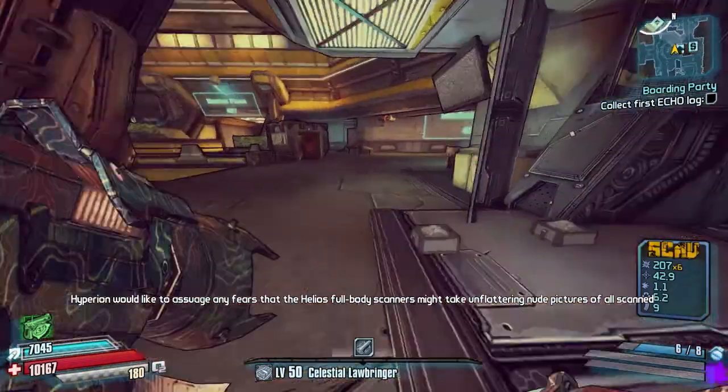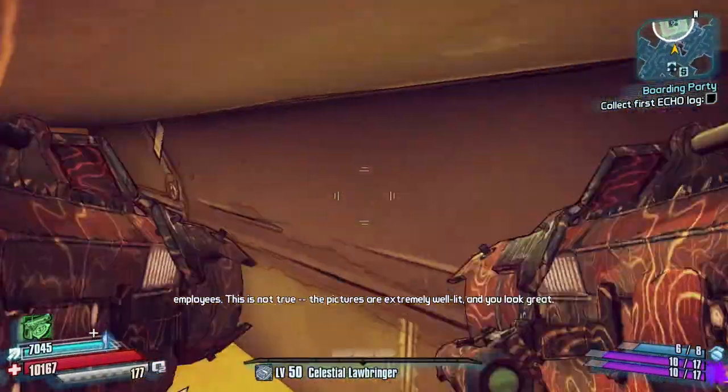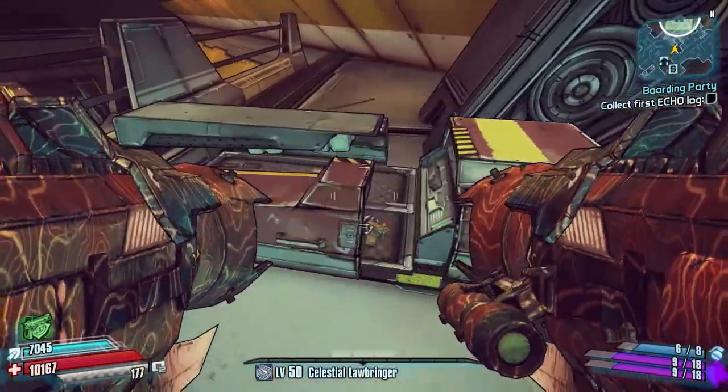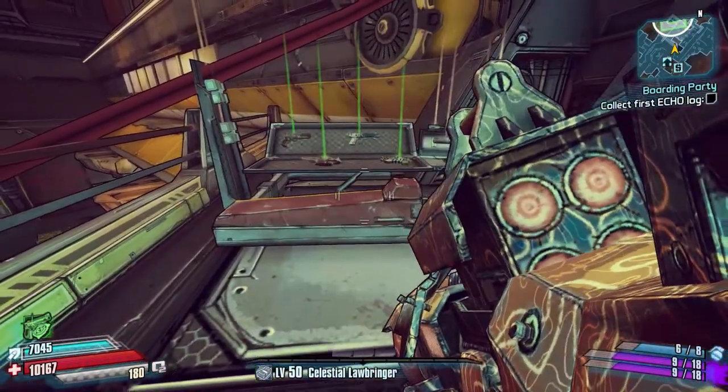Here we go — I run-boost onto this platform, jump straight over there, then jump back on ourselves to the left onto that platform, and jump straight up. And that is it! That is how to speed farm that chest. It's nice and quick and you can open loads.